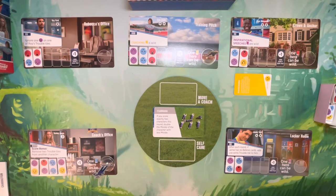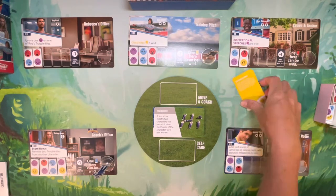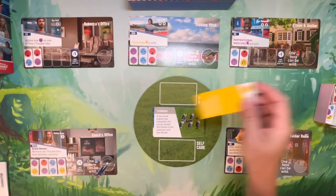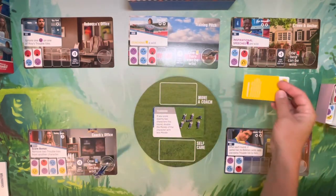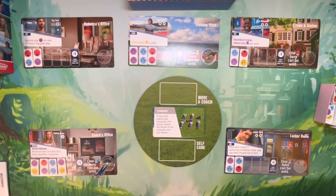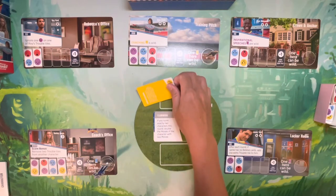The goal of the game is to score 45 morale points by the end of the game. You can play cards to characters by placing them underneath. You'll count them up and see which ones are useful at the end of the round.